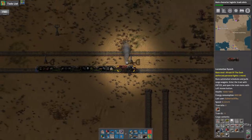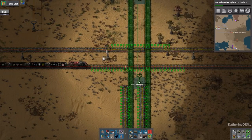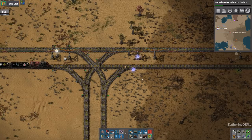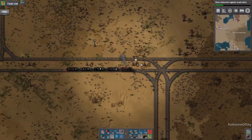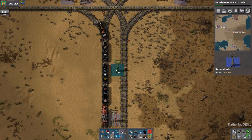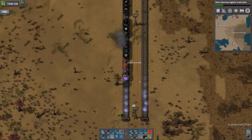Now here we can make our T junction. We'll probably remove this signal and may have to remove that power pole as well, but we may not. Happy days — we have lights! Probably don't need this; it's a little redundant, but that's okay. We do need power though. We'll bring our materials closer — we shouldn't need much from here on out.